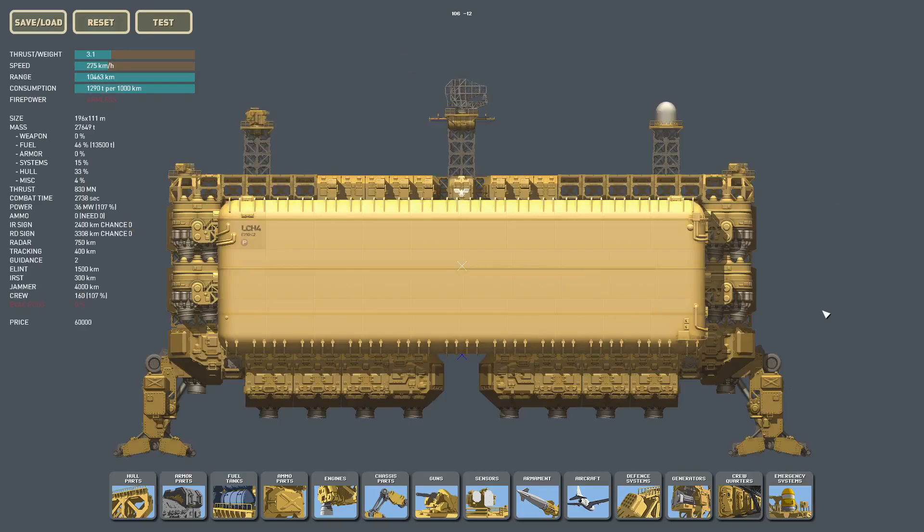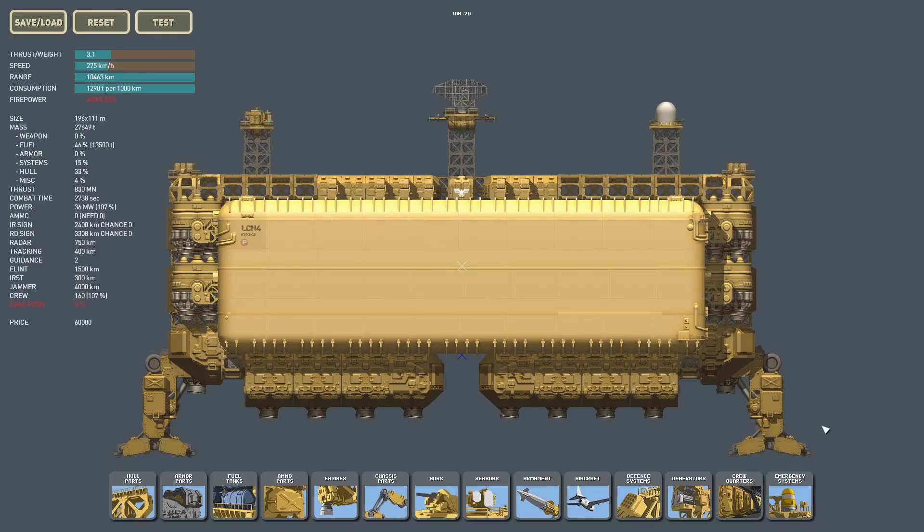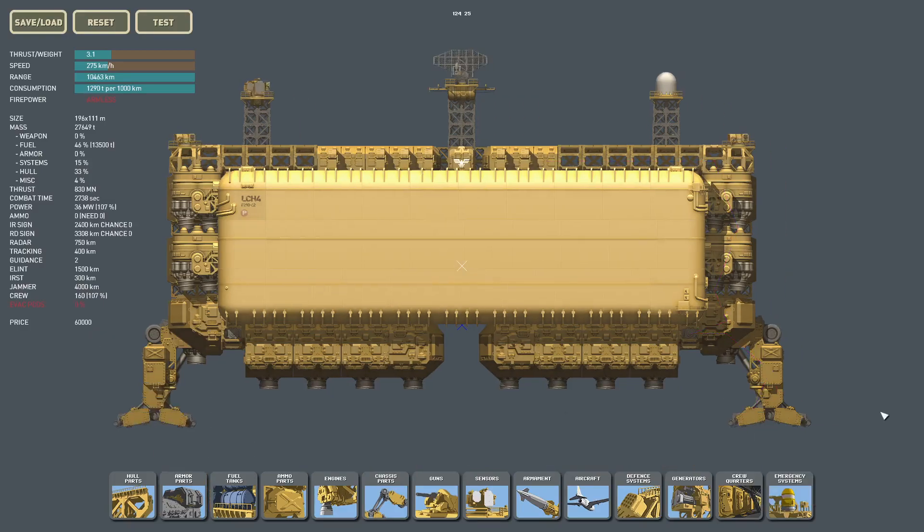Here is my flagship design — you might be thinking, what on earth is that? I like to call it the Fastopol, because one of its main features is that it is a tad bit faster than the Sevastopol. It has a range of 10,000 kilometers, and it costs exactly 60,000 gold coins, which is roughly about half of the Sevastopol's cost.